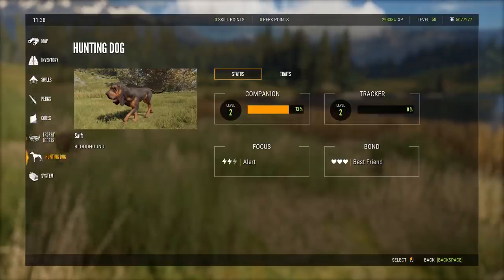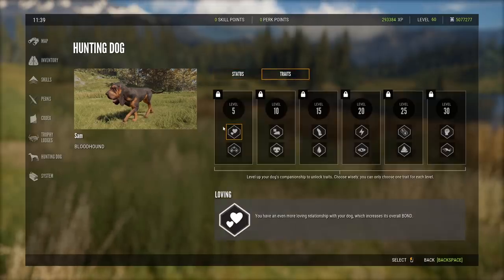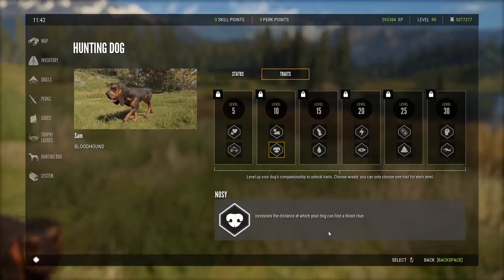Let's look at the different traits. At levels 5, 10, 15, 20, 25, and 30 you pick traits. You can take companion up to level 15 or tracking up to level 15 — but you can't change them once picked. At level 5: skip detour tracks for more recent clues, or increase overall bond. At level 10: sixth sense — higher chance of sensing when an animal is about to be spooked — or nosy, which increases the distance at which your dog can find a blood clue.